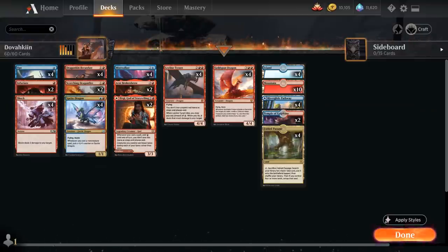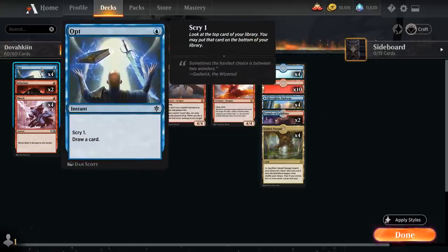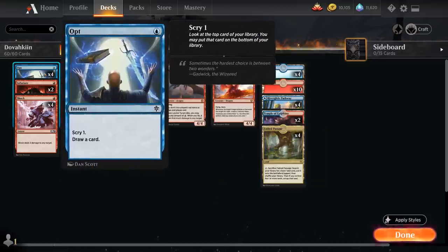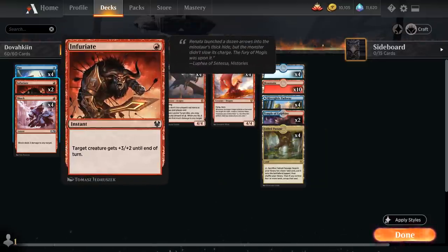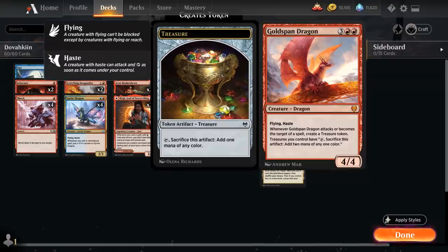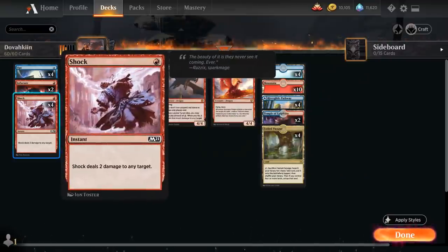Looking at the 1-mana cards: we have the full playset of Opt to Scry 1 and draw a card — a cheap cantrip to enable Sprite Dragon and help us find Berserker. Two copies of Infuriate give +3/+2 to a target creature, great with Berserker's First Strike and also nice with Goldspan Dragon, which generates a Treasure token when targeted. And the full playset of Shock as cheap interaction.